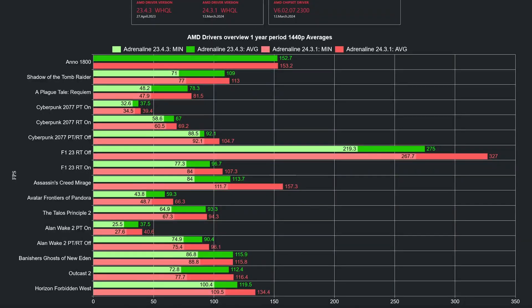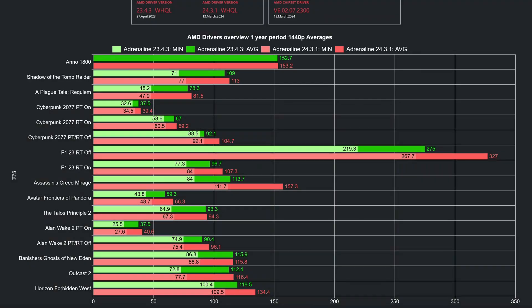In this chart, the first three games are old and both driver versions should have driver-based game optimization, but the newer driver has a minor performance advantage. Technically, the fourth game in this chart is old, but I'm using the latest version of Cyberpunk 2077, and the older driver, for sure, doesn't have optimization tweaks for version 2 or newer.